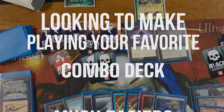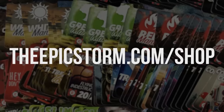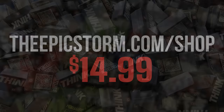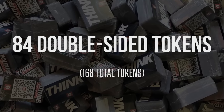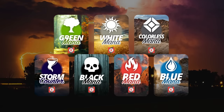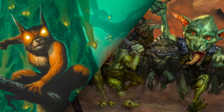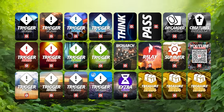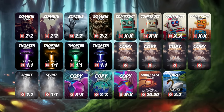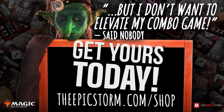Looking to make playing your favorite combo deck much easier? Look no further than the Epic Storm Mini Token Combo Pack, available at theepicstorm.com/shop for $14.99. This combo token pack comes with 84 double-sided tokens, including classic Storm and mana tokens as well as fan favorites such as Goblins, Squirrels, and Slime Till Death. We've expanded this token pack to cover a variety of formats with new tokens — stop on by and elevate your combo game.